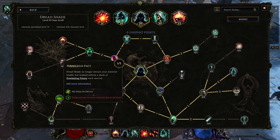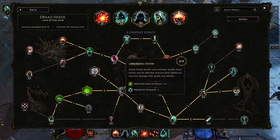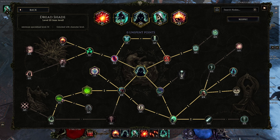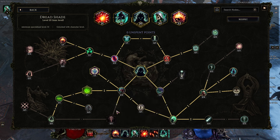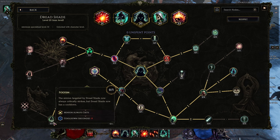Unfortunately you do have to take this node on the way, which turns Dread Shade into a poison skill instead of necrotic. That's sad because we'd really prefer Dread Shade to be necrotic, but going the other way is a no-go because it takes away your aura buffs and gives it an 18-second cooldown.